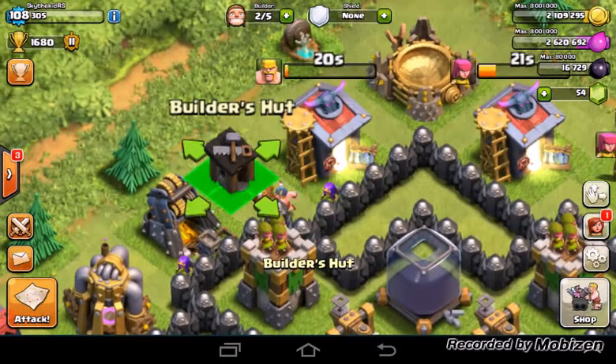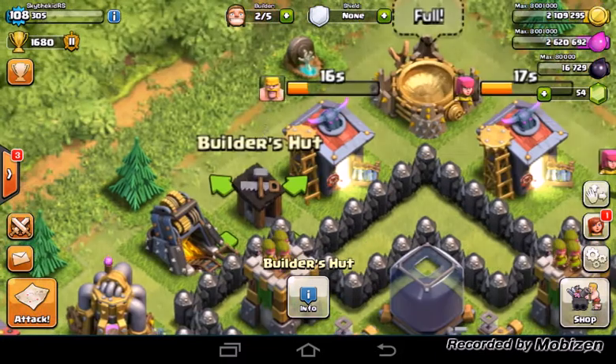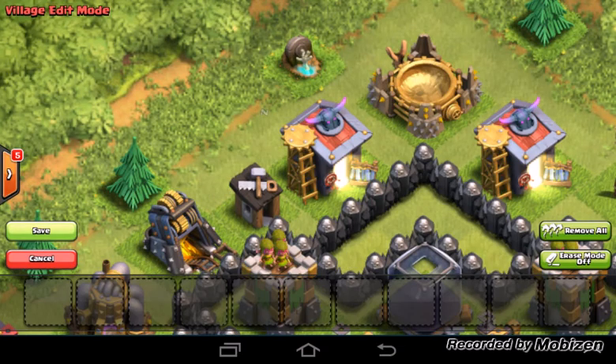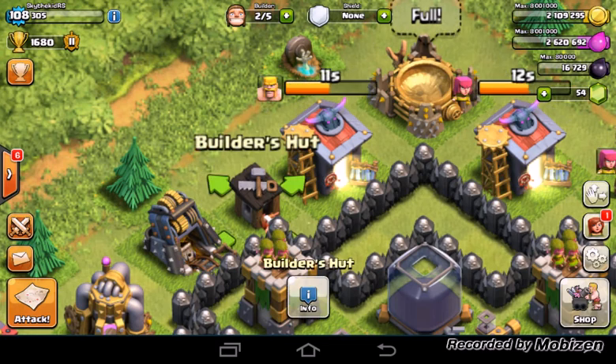Let's do it again. When you move to the builder hut it resets the glitch, so let's do it again. You move to the red area, let's edit base — edit layout and cancel. Just cancel it really fast. Did I press save by accident?